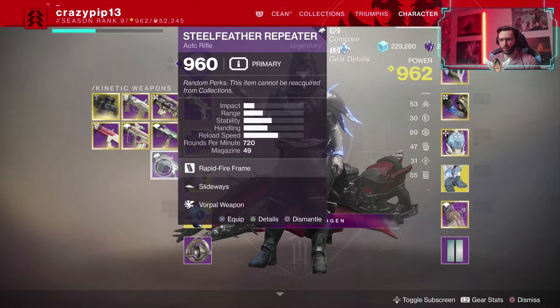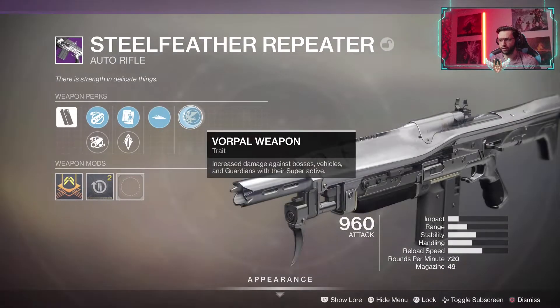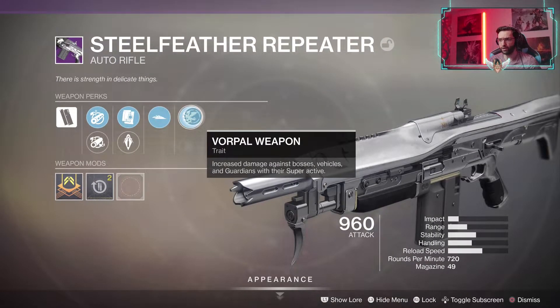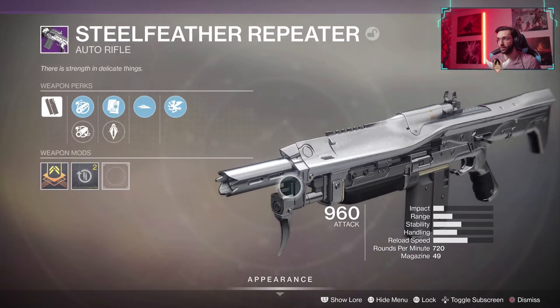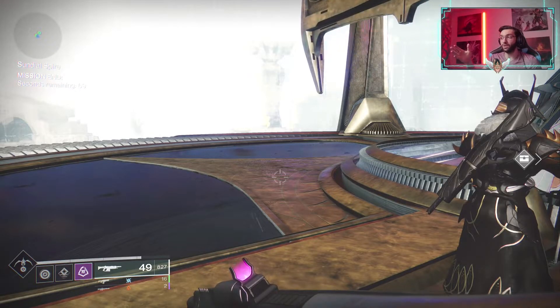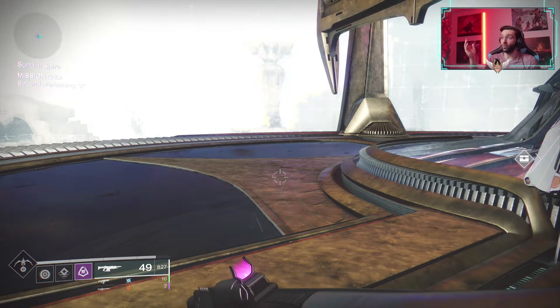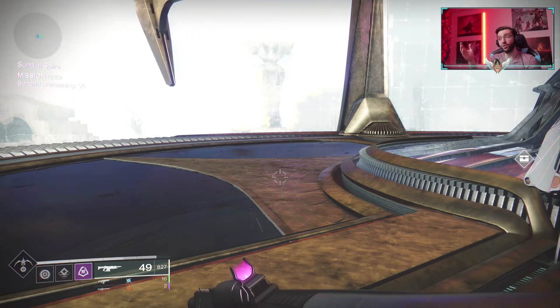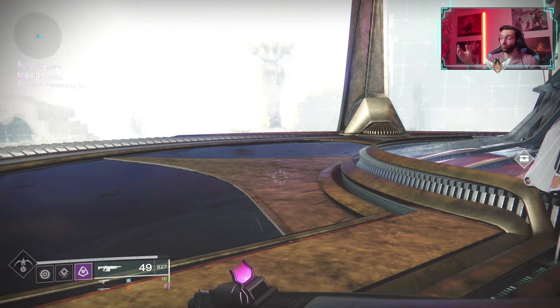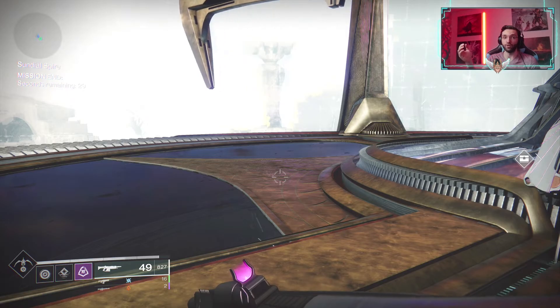Let's see what we got on this auto rifle. 'Warp of Weapon' — wait, what is that? Increase damage against bosses, vehicles, and guardians when their super is active. Okay that's pretty cool. This is a pretty cool-looking auto rifle anyway. That was the gameplay for Sundial, I hope you guys enjoyed it. Thank you for all the support — I'm trying to hit 1000 subscribers so if you're enjoying the content a like and a sub really helps me out. Thank you once again and as always, have a crazy beautiful day.